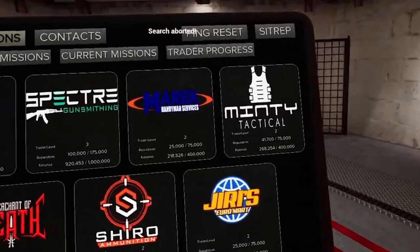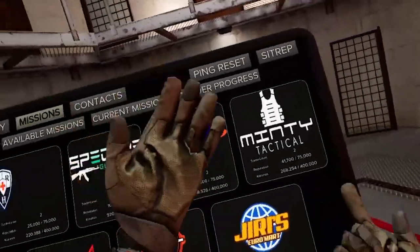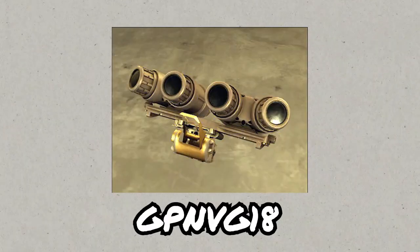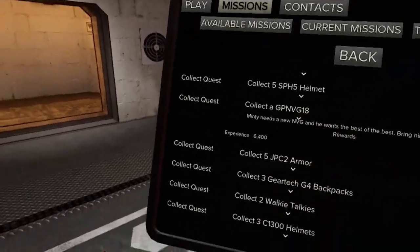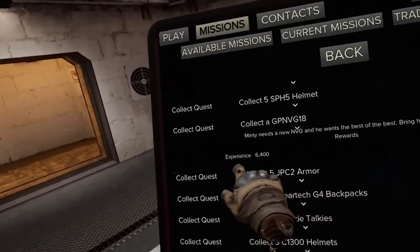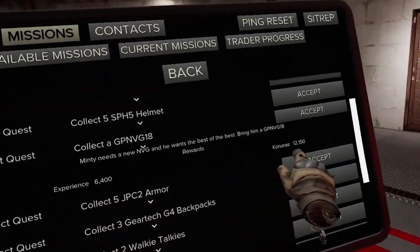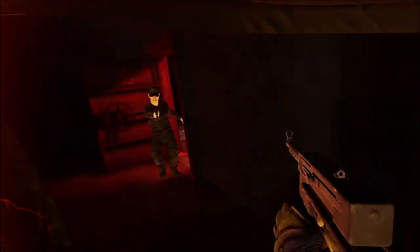Now let's talk about the turn-in quests. There are 3 items that are worth making sure you get out with and save. One is going to be the NVGs 18. All you have to do is turn one of these in and you will get 6k experience. If you see any of these, they're really expensive ones. I'd say turn those in — sometimes the money is worth it, but if you're trying to get the quest done, quest is priority.